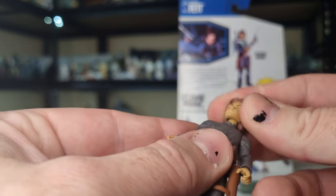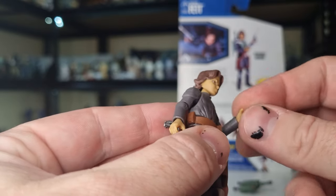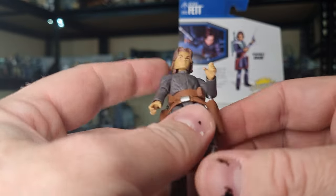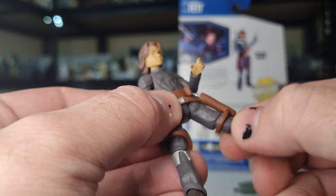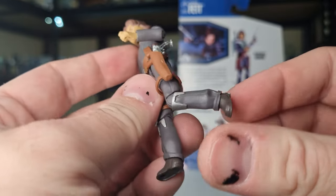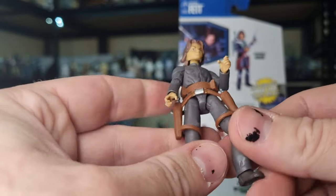So, articulation-wise: ball-jointed head, ball hinges in the shoulders, ball hinges in the elbows, just swivels at the wrists, swivel at the upper torso, hinges in the hips, hinges in the knees, and ball hinges in the ankles. Nicely articulated.